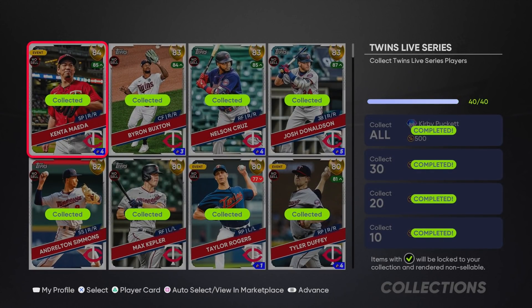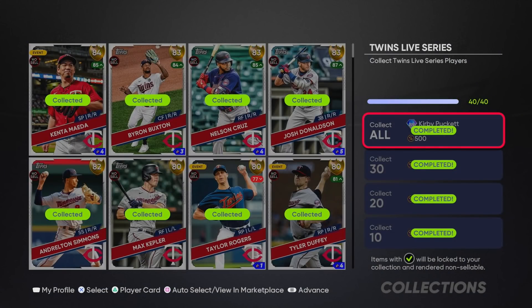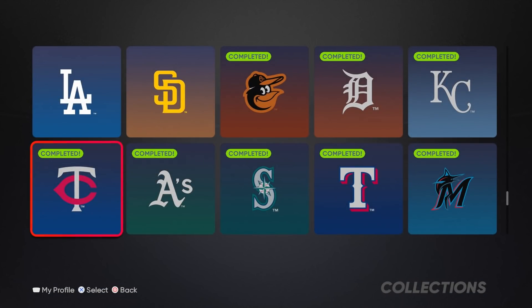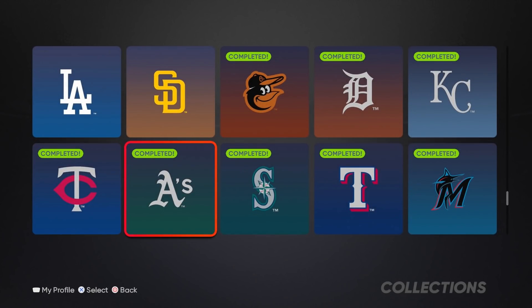The Twins are probably the most expensive collection we did besides the Athletics. That said, Buxton will likely go diamond in the first roster update. You also get Kirby Puckett - a diamond with great attributes versus lefties and great outfield fielding. The Twins collection currently has no diamonds, so I highly recommend it. You also get Nelson Cruz, Josh Donaldson, and Taylor Rogers - one of my favorite gold relievers at just 80 overall.